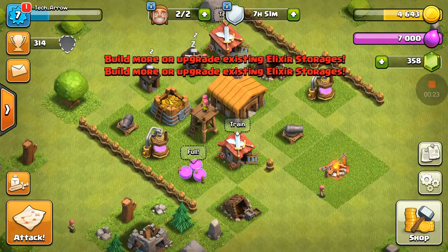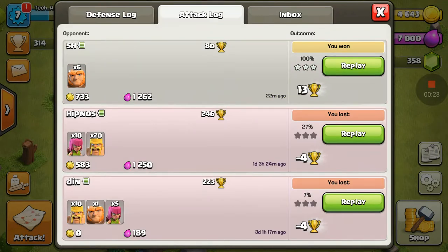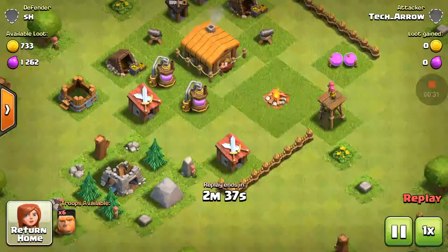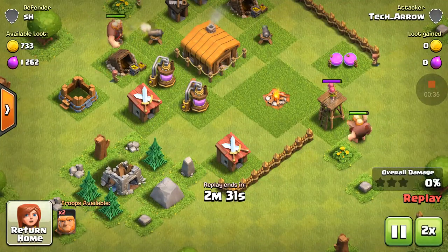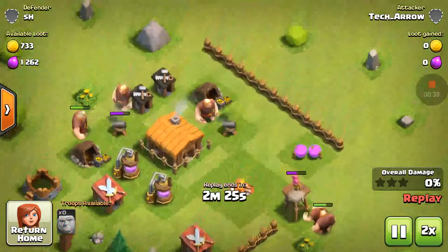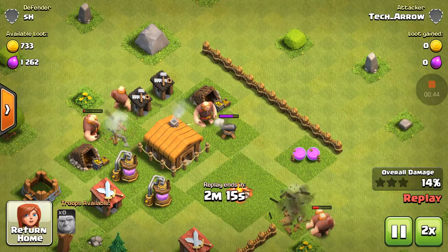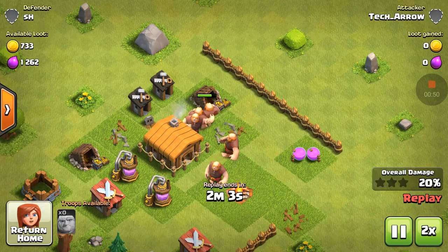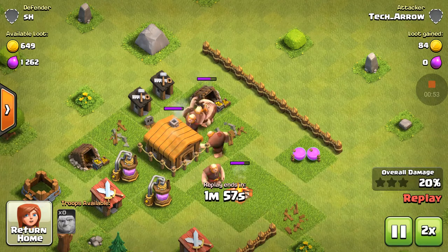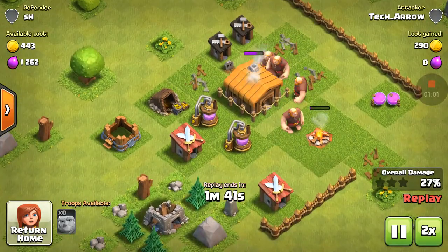What I did is I'm going to show you the attack that I did. I basically tried to attack someone with all giants. I did find out that giants are pretty useful, like if you're a person who has multiple defenses, you can take them out. And I was able to 3-star this base with just giants.